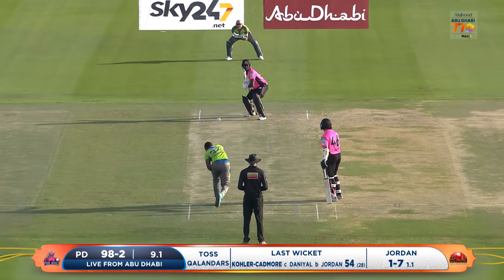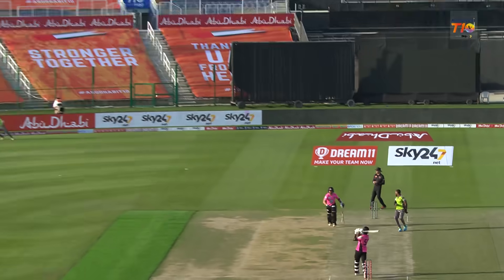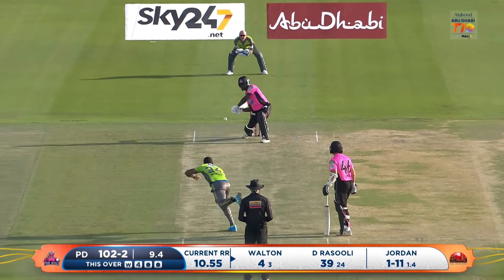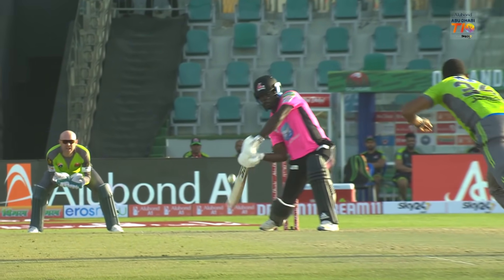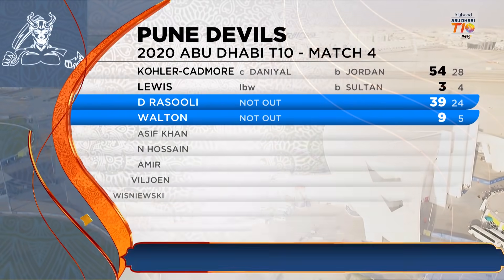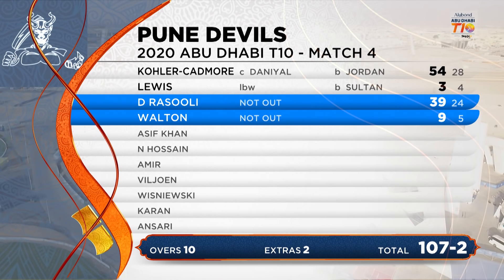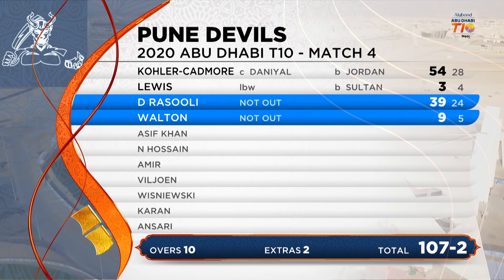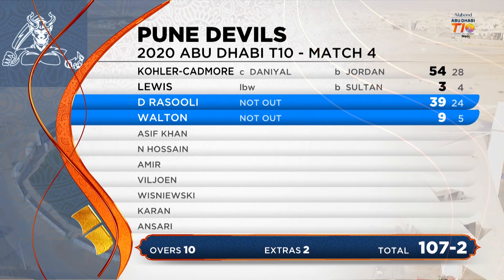Here's Chadwick Walton out in the middle — he's a star customer. Holy moly! Tom Banton down there but he didn't have a chance — that is absolutely spanked. It's simply raced away. Gorgeous Abu Dhabi, desert in the background. Goes for the Yorker, just misses the hole. Great scenes here at Zayed. Pune Devils limited to 107 for two, a pretty good performance from the Calanders. The bowlers will be quite happy. Collar Cadmore's 54 stands out from 28 deliveries, and Rasooli — 39 from 24 — was a good hand. Walton just added a little cherry on the cake to get to 107 for two.